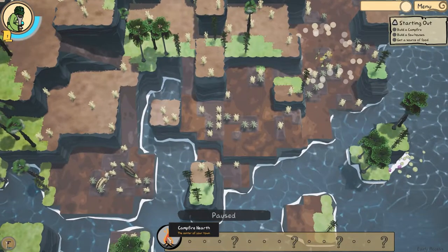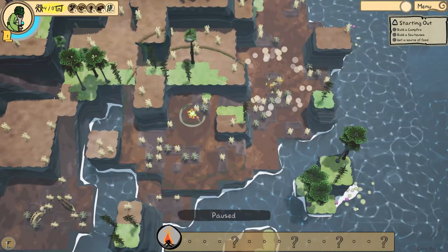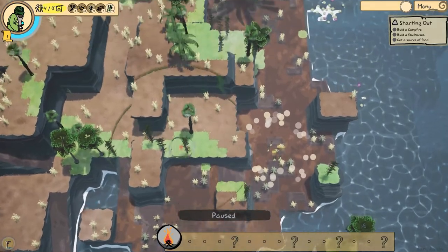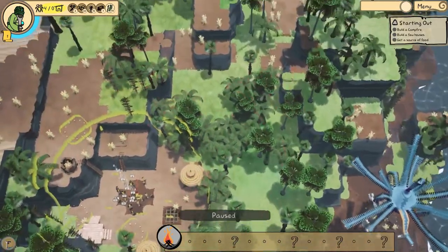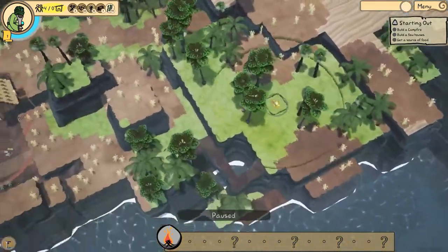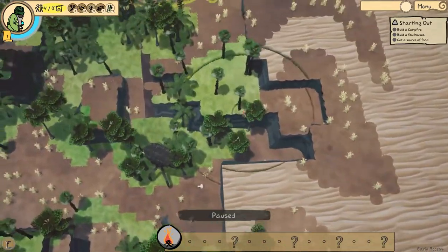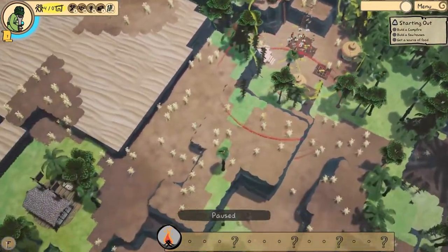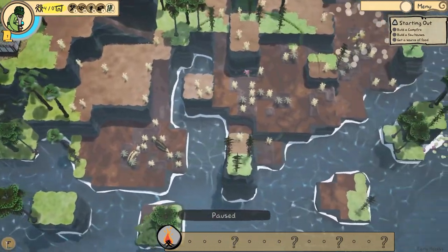So let's build a campfire. I might just try to build it here. At the top left it shows you the amount of resources. Ideally I'd like to settle here, but these people are way too close — they have all the trees. I could settle up here though. It's a little close. I'm going to settle down here and see what happens. Worst comes to worst, I end up dying.